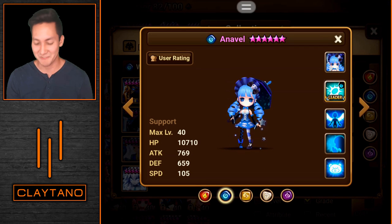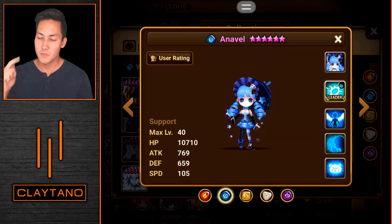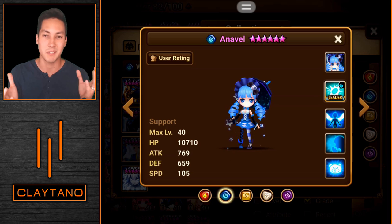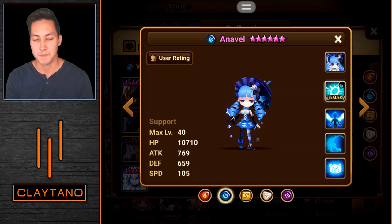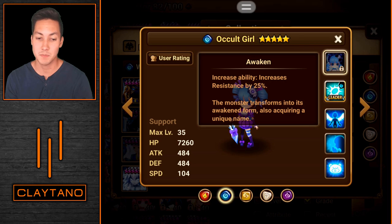For the video, I basically go over how to rune the monster, where she's best used, and what general compositions or team monsters you want to use with her. For runes, I cover early game compared to mid-to-late game styles. First off, we have Annavel. As you can see here, she awakens into Resistance, which is pretty nice, because one of the main areas you want to use Annavel is in R5 raids.